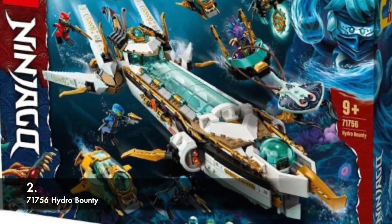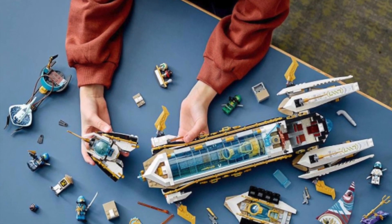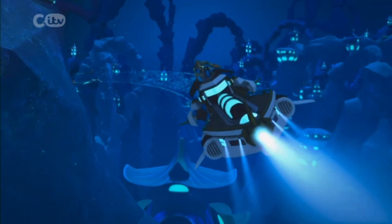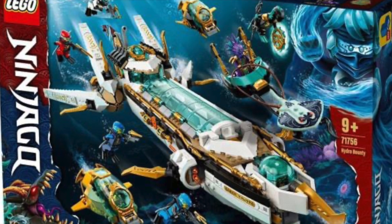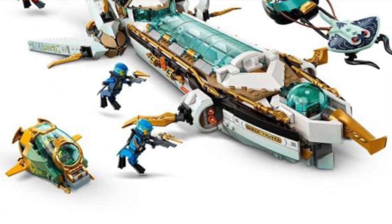Our runner-up is the Hydro Bounty. This set is awesome — I think it's the first $140 Ninjago set, and honestly not bad. I love that it includes all of the ninja. It's a great mobile base for the ninja going underwater, and I loved its role in the show spanning from around episode 3 to 12. Including Kalmaar's chariot is awesome as well. Any set that has all of the ninja is welcome in my book. I think this one will be a fan favorite. Overall, a fantastic set.